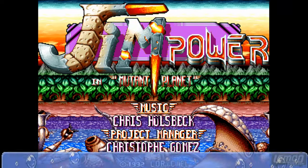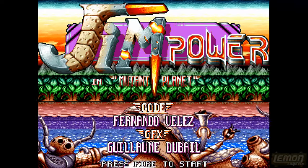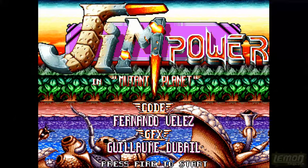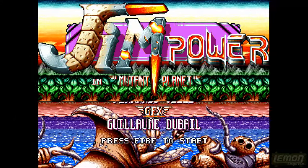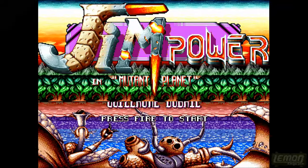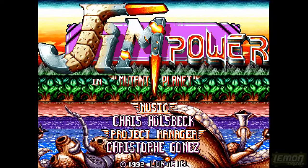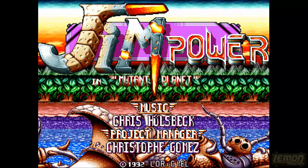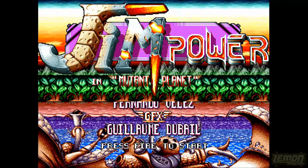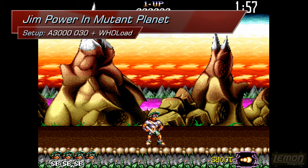This play guide goes out to our special backer Johnny Smuiso. From the title screen we can see some nice parallax effects going on, and we can also see the coder of this game, Fernando Velez, which was his only game on Amiga. Christoph Gómez was the project manager, Guilom Dubal was the creator of the graphics, and the music was by Chris Huelzbeck. The title screen has some amazing music on it, so let's press fire and check this game out.